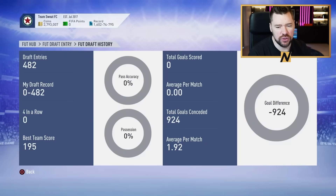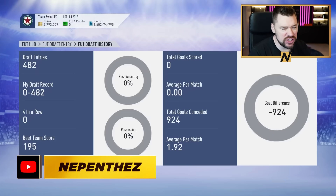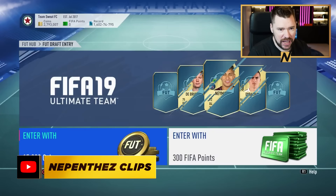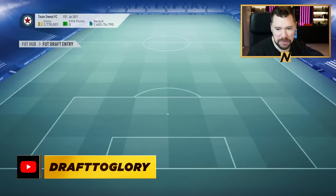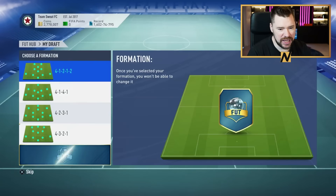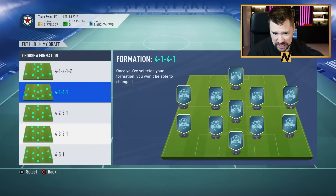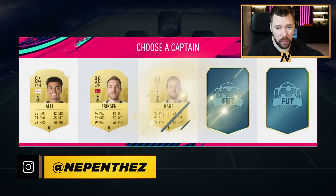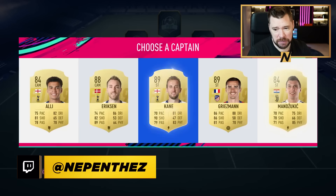What's up guys, the Penthes here, welcome back to another FIFA 19 draft video. We're hitting another retro draft today. The draft record we have on FIFA 19, as you can see in the bottom left, is a 195, so we're going to give it another few attempts today. We're going down memory lane with the cards, the promos, and the drafts that we had.